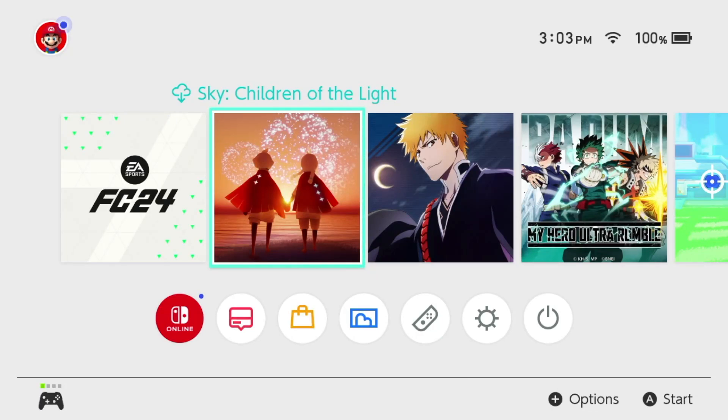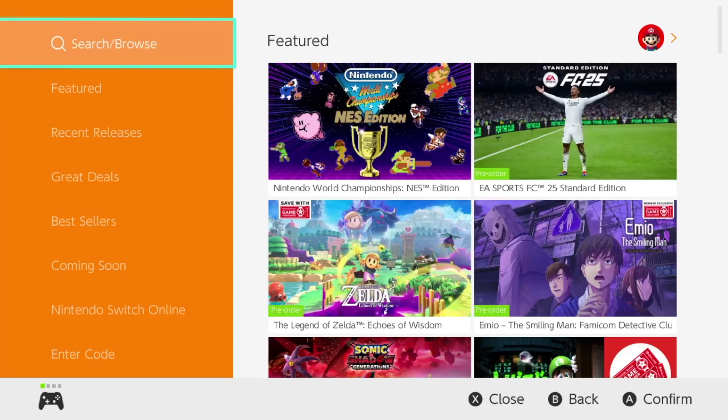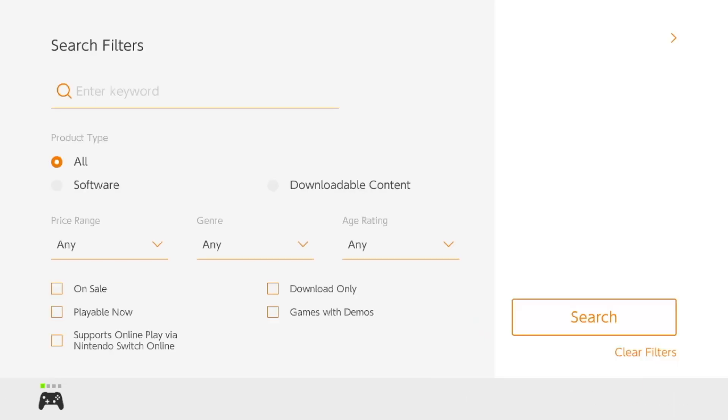Hey guys, on today's video we're taking a look at some awesome free games right here on your Nintendo. Let's go right into our Nintendo eShop. From the eShop, just log in and from the top you're going to see search right here — you guys can search for exactly what you're looking for. You can also go into other search filters on the bottom.